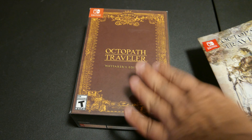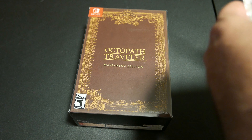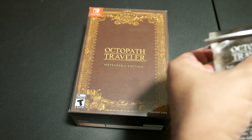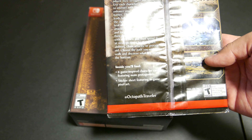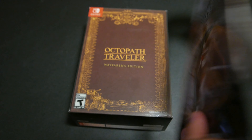This is the Game Inspired Character Card and Sticker Set for Octopath Traveler from Square Enix. And this is the Octopath Traveler Wayfarer's Edition. Let's go ahead and chop this open. You'll find eight game-inspired character cards featuring the main protagonists. I wonder if there's spoilers in here. Hopefully there's not.